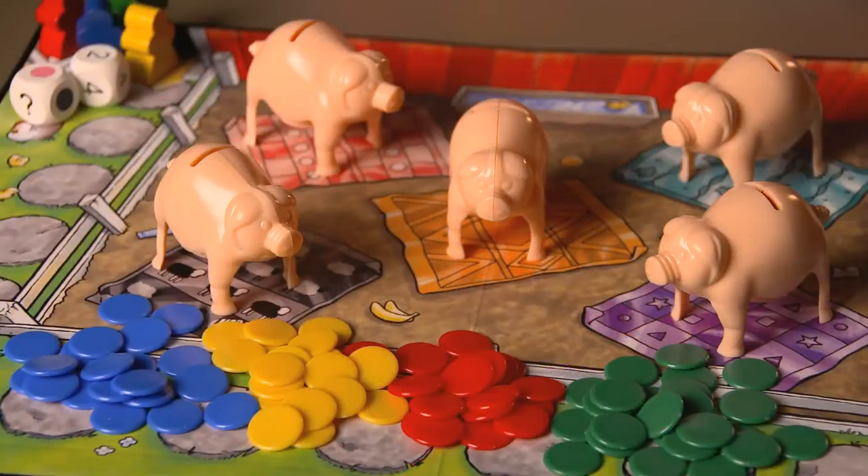The game contains five plastic pigs, which each have a different size belly. The 80 feeding chips come in four colors, and the barnyard scene on the game board features blankets for the pigs as well as a scoring track around the outside of the pen.